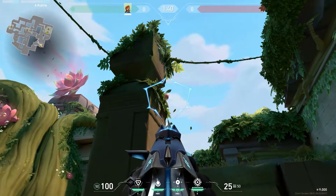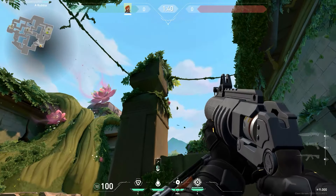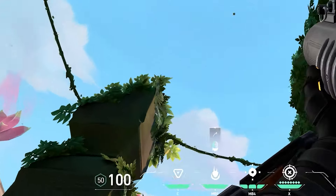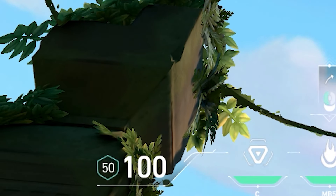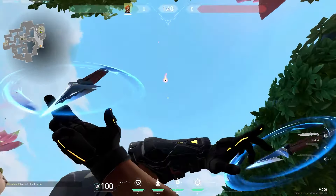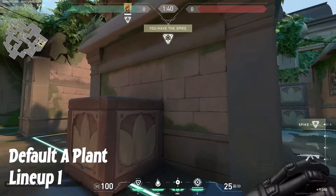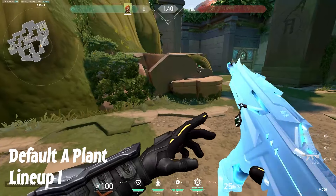With the same plant spot, you want to come over here to the middle figure right here. Walk straight into it, right about here in this general area. You want to line up the bottom corner of the health shield bar just like this. And shoot. This will go straight up and land again perfectly on the bomb.